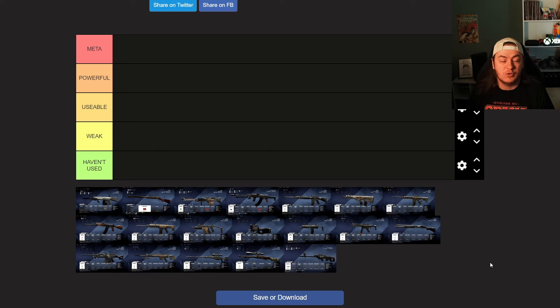We have got five tiers for each of these guns to go in: meta, powerful, usable, weak, and 'I haven't used it.' That is how we're going to go.